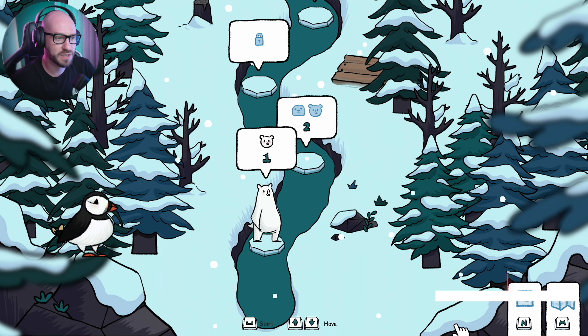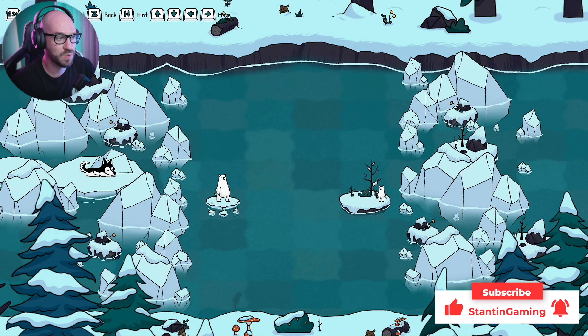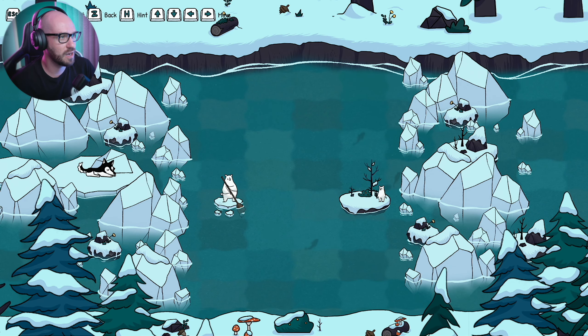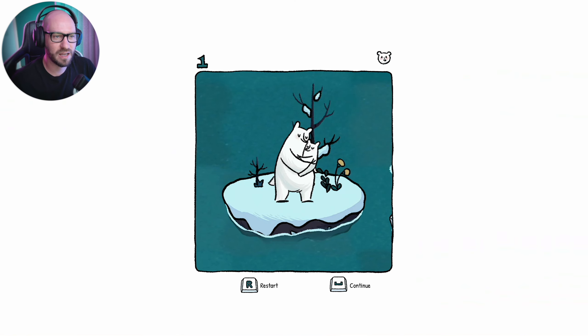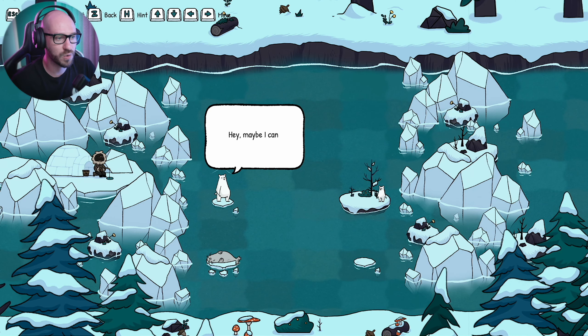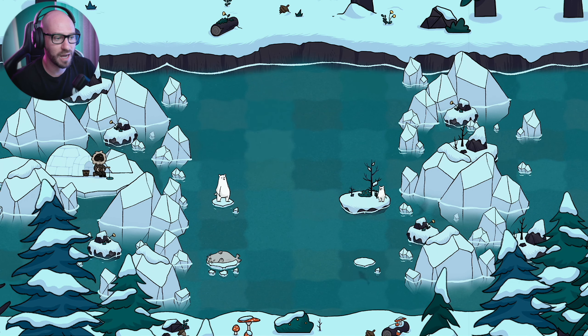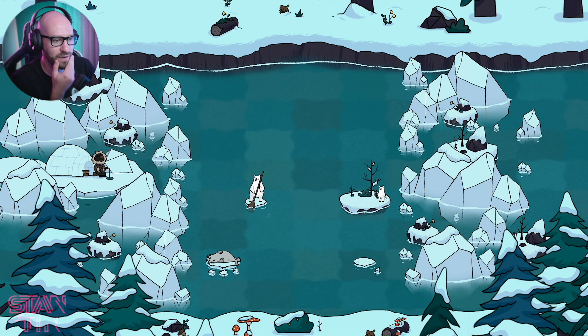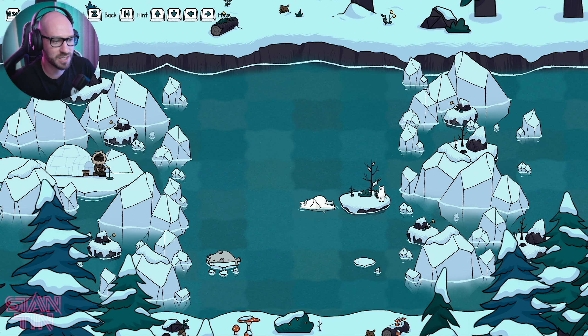I did do the first level already so let's jump into it so you guys can see what it's all about. I'm guessing every single one of these levels our mission is with the mama bear to try to get to the cub safely within a number of moves, as the number of ice pods will decrease as the ice melts. Let me try to gauge the distance — it doesn't work, so we cannot get to our destination like that.